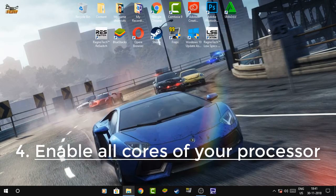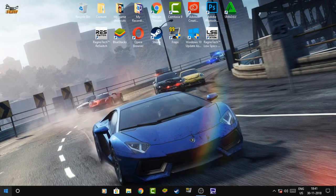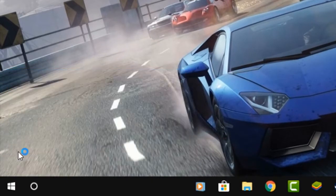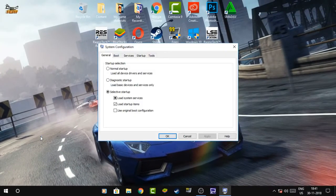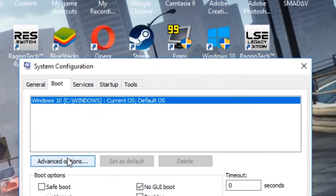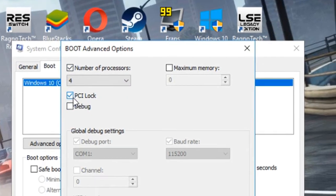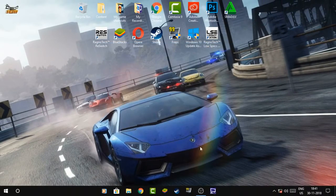Now we will enable all cores of our processor. Open the Run dialog box and type 'msconfig'. Click on Boot, then click on Advanced Options. You have to check the option 'Number of processors' and set it to the maximum number — Number 4. Also check the 'PCI lock' option. Now click OK on the Boot Advanced Options, then click Apply and close it.